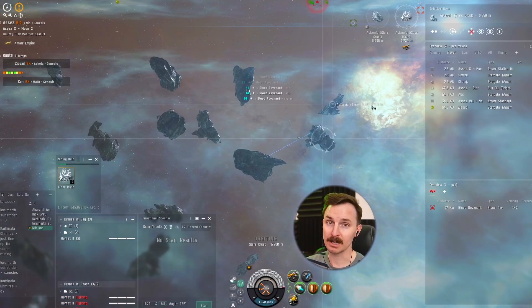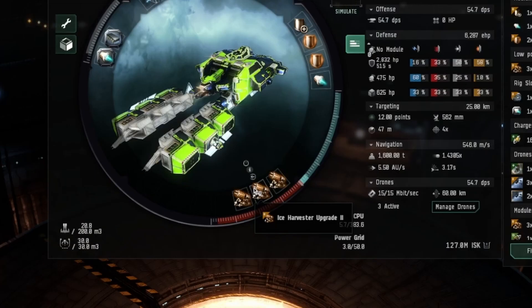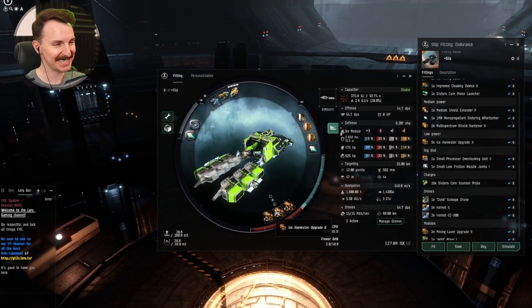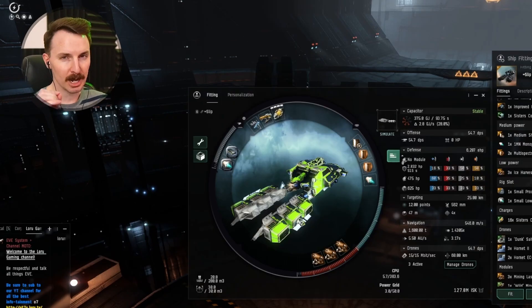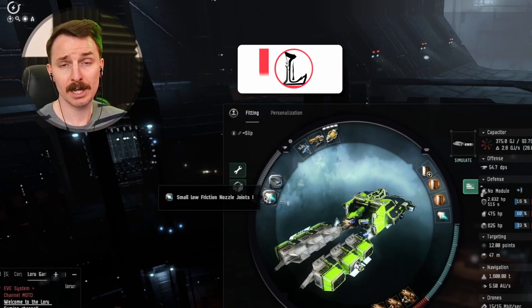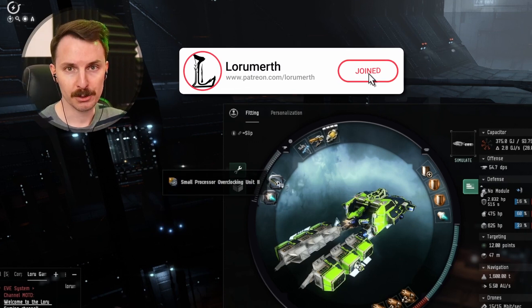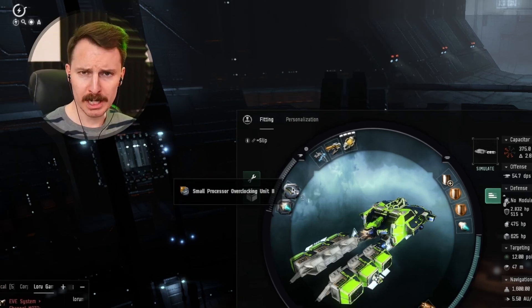You go way faster with the afterburner on — nearly double your base speed. For the lows, you already know what it is: three ice harvester upgrade 2s. You can use an inertia stabilizer if you want better align time. For rigs, we have a small low-friction nozzle joint to help with align time, and a processor overclocking unit 2 — you need the extra CPU.